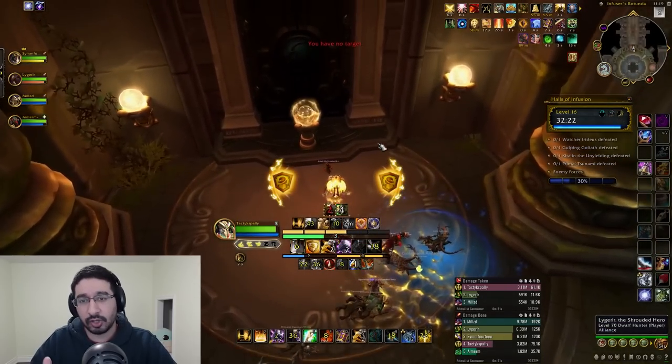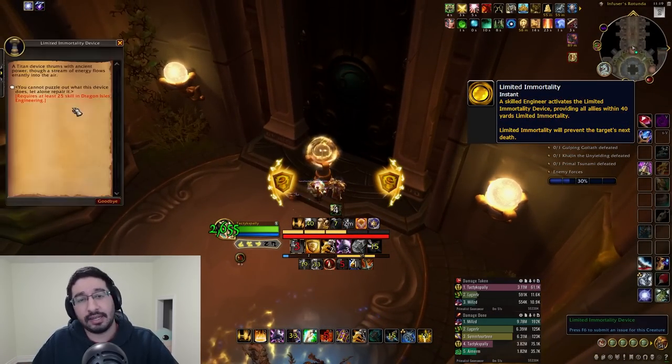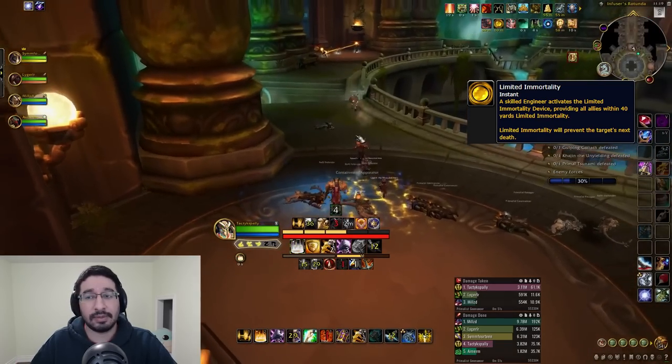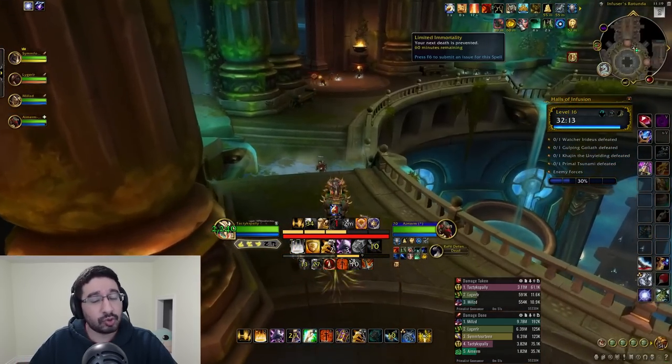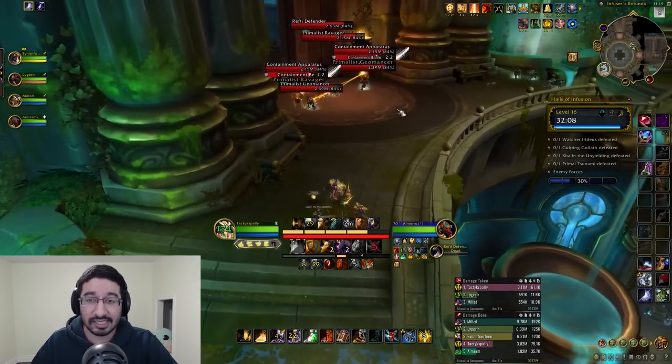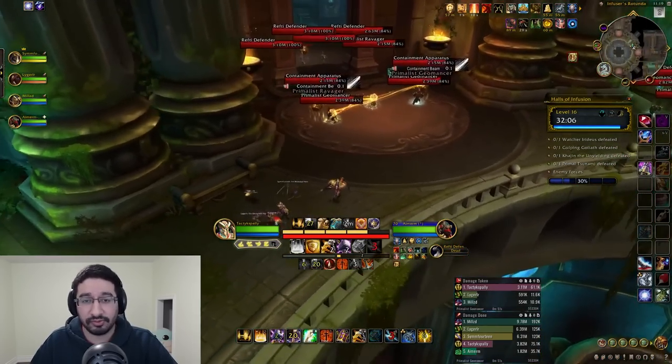Entering the chamber, if you go left on the north side, you'll find a Limited Immortality Device, which engineering players can interact with to gain the Limited Immortality buff. This also applies to allies within 40 yards, and it will prevent a single death for each player for 60 minutes — a very powerful buff.